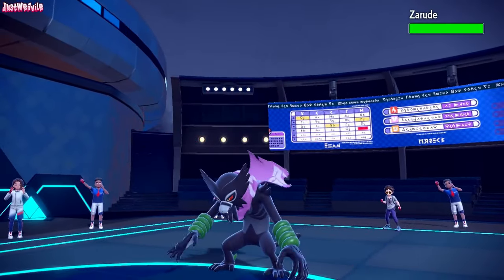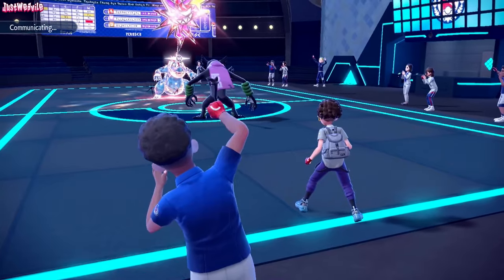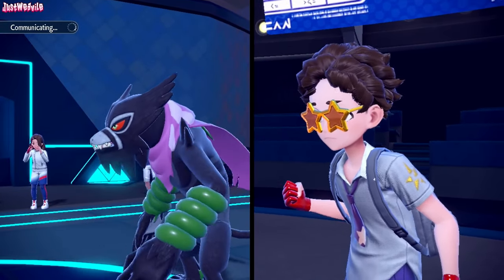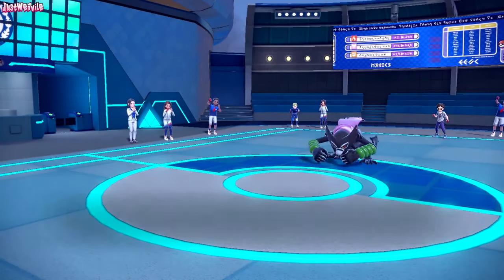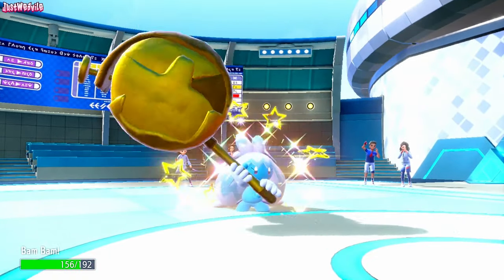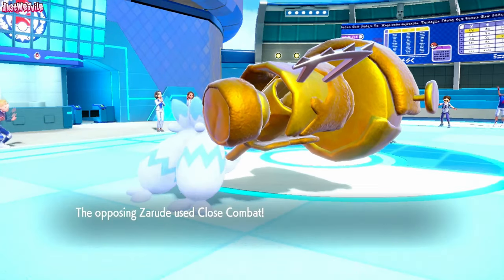Zarude comes in — this thing's definitely Choice Scarfed if they brought it in like that. They're probably going to go for a U-turn, so I'm going to go straight into Tinkerton. There's no reason to let Feraligatr go down here because it's still going to be useful against the Gengar. If it's Choice Scarf Gengar, we should be able to live a Dazzling Gleam — it's not STABed. We go into Bam Bam — Tinkerton — break the Mold, and they go for a Close Combat, which is going to sting a little bit.